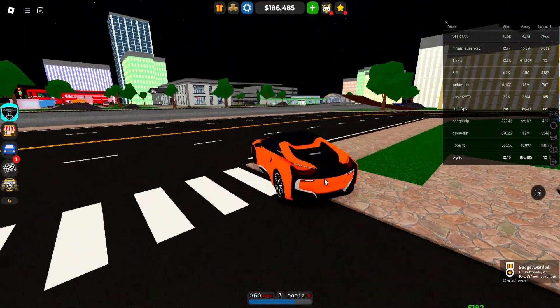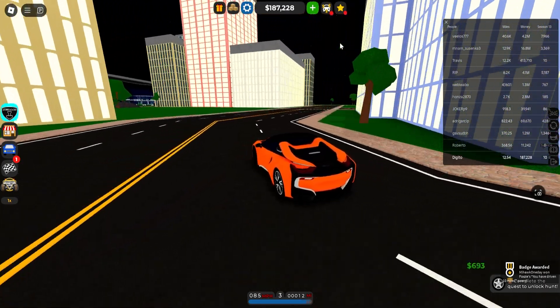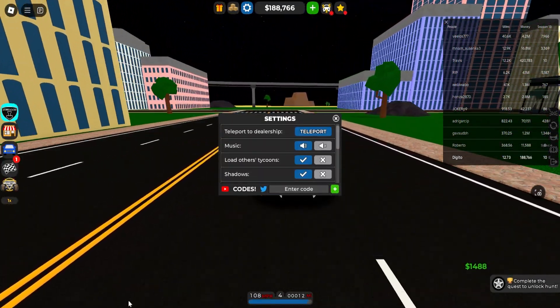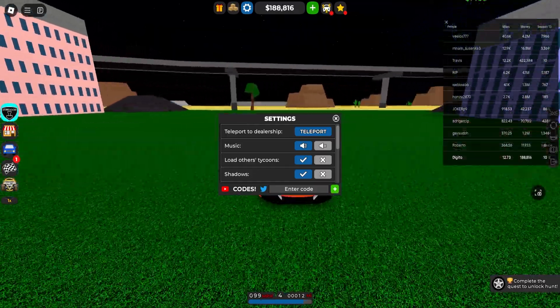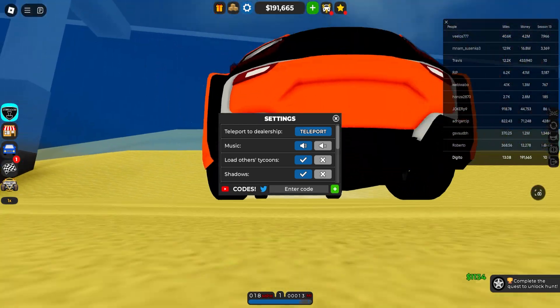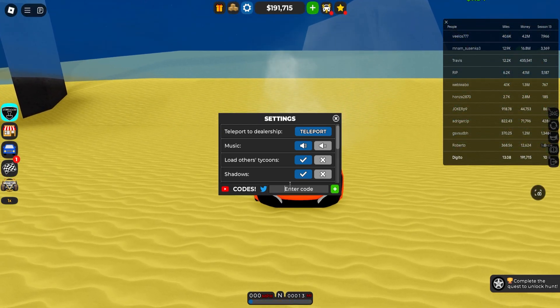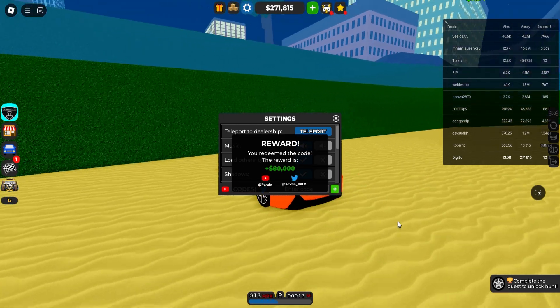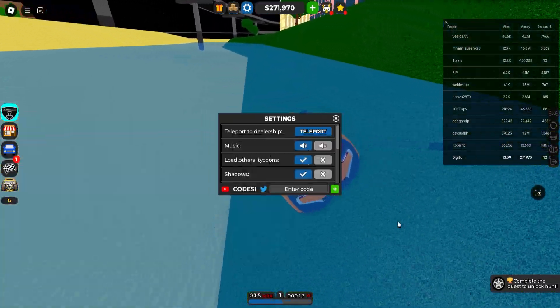Now let me show you all the new codes in the game. The first code is HalloweenPitPart2 — make sure to redeem this code if you haven't done that already. As you can see, we got 80,000 for absolutely free.